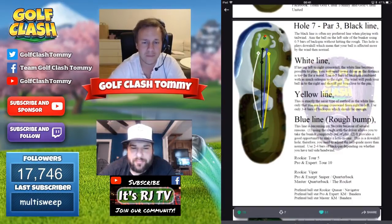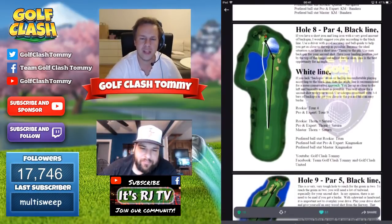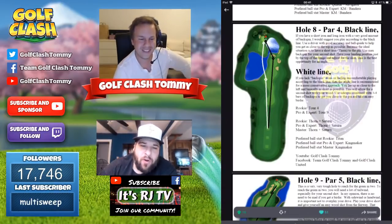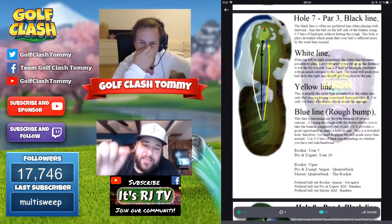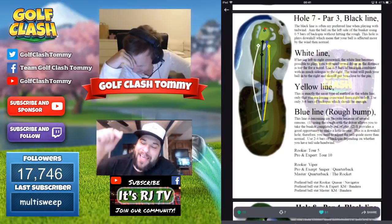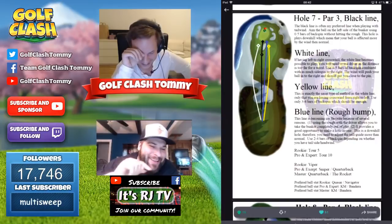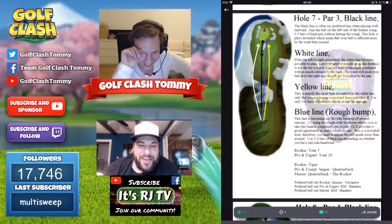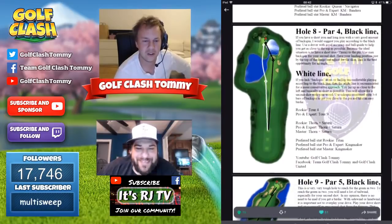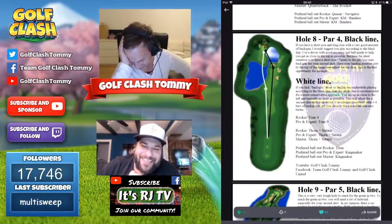Hole number eight — two more holes, one par four and one par five — and we have some water here. Actually, going back to hole seven for a split second: that IS purple, and we want all of you who've watched this far to leave a comment on whether you're Team RJ (purple) or Team Tommy (blue). I guess we learned differently in school, or maybe my monitor is a little off. Okay — hole eight. I like to call this the viper hole — we don't need a driver for this hole.